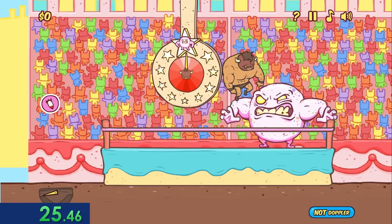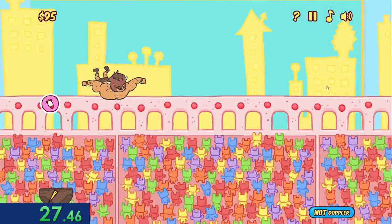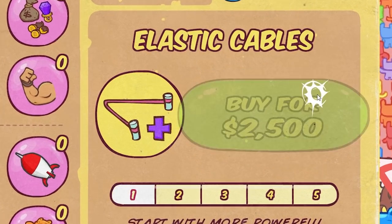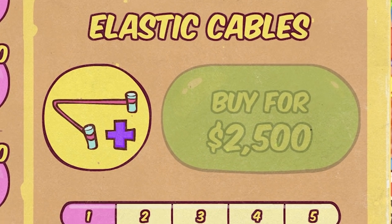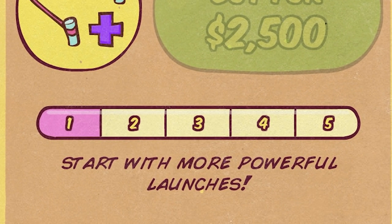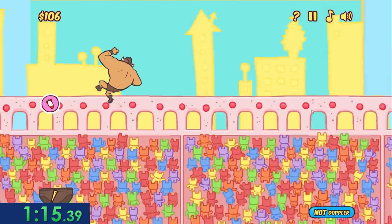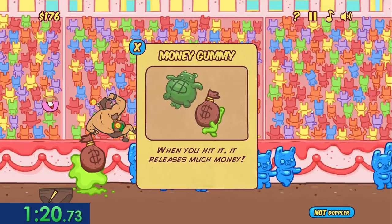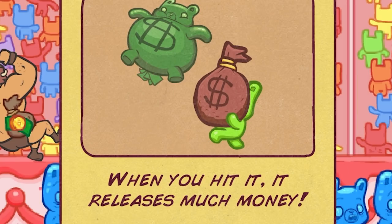I spent my first couple runs just trying to build up my cash as fast as I can. I'm not able to make it very far yet, but eventually I get the chance to buy my first set of elastic cables, which gives me more powerful launches. Timing the bar just right sends me out with as much speed as I can muster, before landing on my first special gummy — the money gummy, which is pretty self-explanatory.